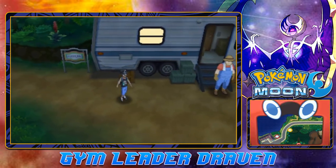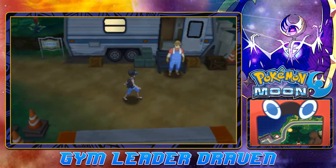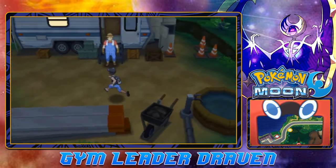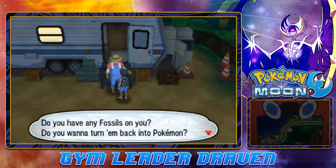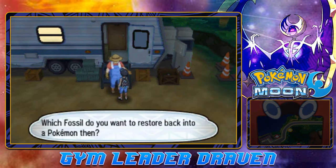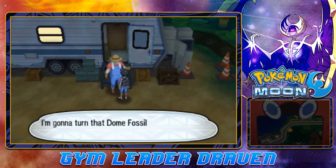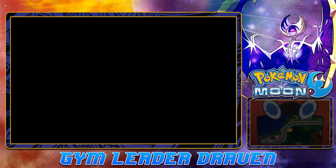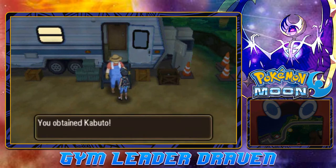We're going to stop our episode here by visiting the Fossil Restoration area. While messing around in Pokemon Sun, I got all the fossils — because I want to get all the fossil Pokemon. The guy says: 'Welcome to the Dream Park, where dreams become reality when fossils become Pokemon!' He asks if I want to turn them back into Pokemon. Yes — I have them all! Let's restore them. First up is a Kabuto!